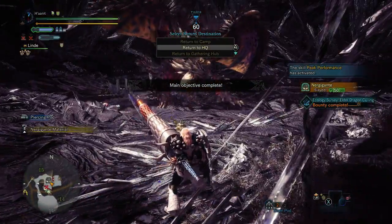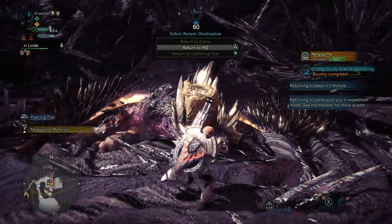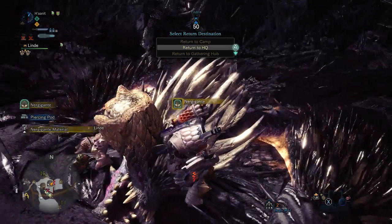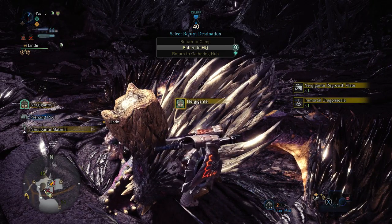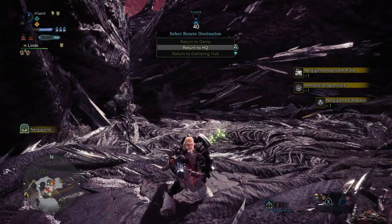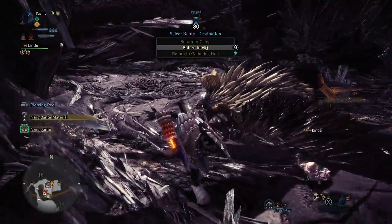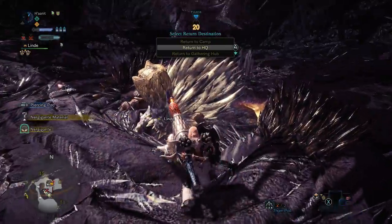And that's how you fight Nergigante — that's basically how you gunlance. I tried to play-by-play what I was going for and the mistakes I made. In my personal opinion, when you have Guard 3 on this weapon, several elder dragons are completely free. The ability to block leniently after stuff that looks very vulnerable — like reloading and still being able to block before the attack came down — is extremely helpful. You can play a lot slower and more defensively and have a very easy time farming him, but it's more fun to aggressively go for all the part breaks.